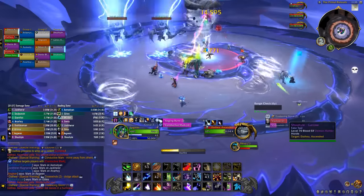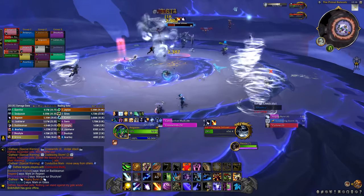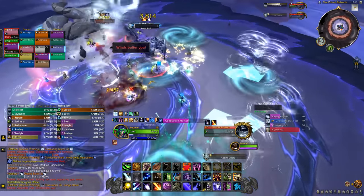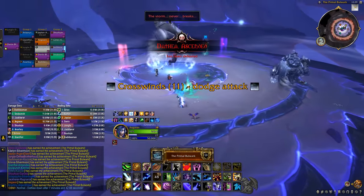At 100 energy she spawns 2 adds. When an add dies it pushes everyone in the opposite direction, so kill them near the edge of the map one by one so people don't fall off, and do it quickly so it doesn't coincide with cyclone. Keep repeating that and avoid falling off the map until she's dead. The biggest challenge in this fight is gravity.